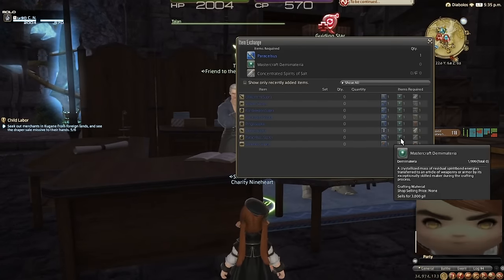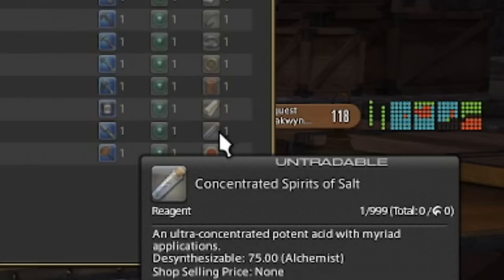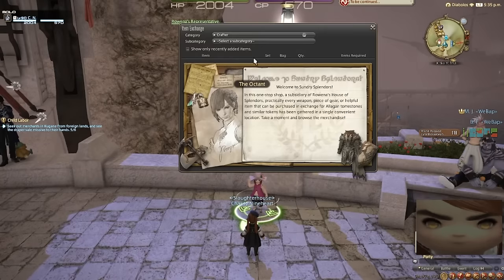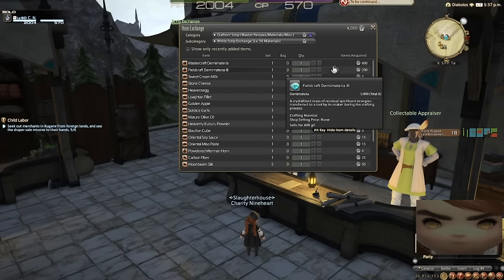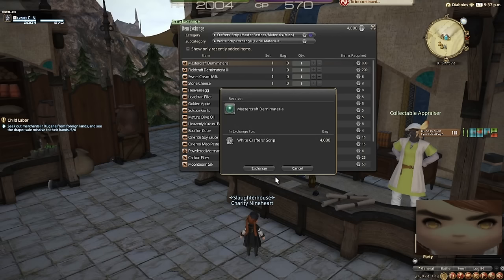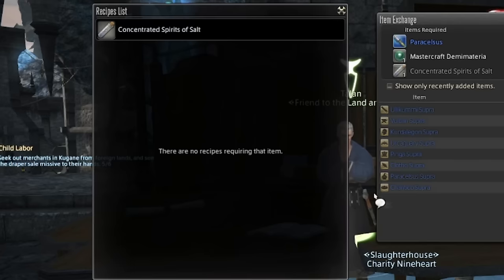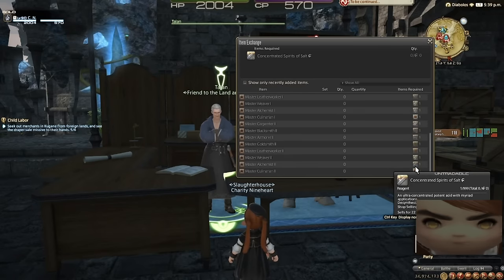In this case I'm going to need a Concentrated Spirits of Salt. First things first, the Demi Materia — all I have to do is buy it with white scripts. The Mastercraft Demi Materia is 800 white scripts, and I happen to have 4,000 on my person. For the other item, the Concentrated Spirits of Salt — I might need a Mastercraft recipe I don't have. Yeah, I guess I never got the Master Alchemist 2. That's annoying.